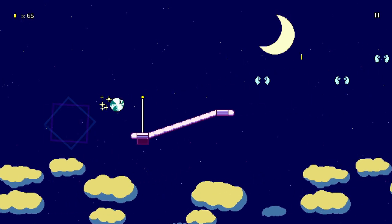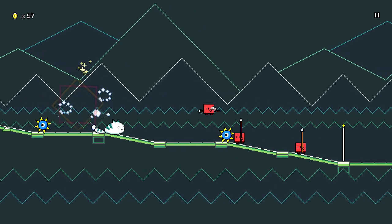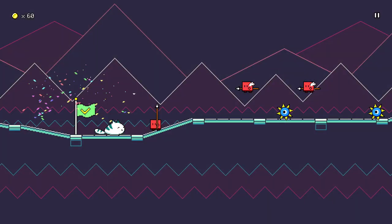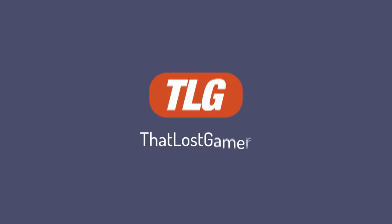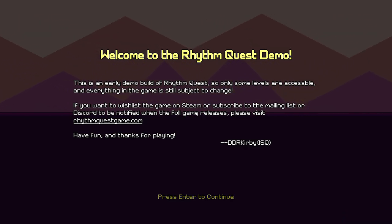This is so much harder — jump little kitty jump! I am Lost Gamer, I play games. This is an early demo build of Rhythm Quest, so only some levels are accessible and everything in the game is still subject to change. If you want to wishlist this game on Steam, go down into the description below or go to rhythmquestgame.com. Let's go check this out.